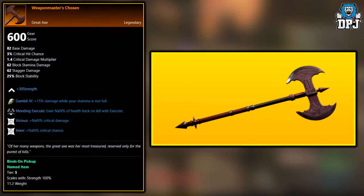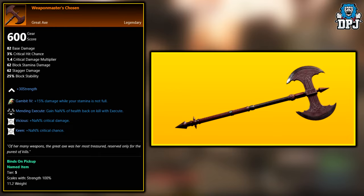First up, we have the Weapon Master's Chosen. This is a legendary that drops exclusively from the Lazarus Instrumentality expedition boss known as Silla. So if you want to try and get this, that's where you need to go farm.